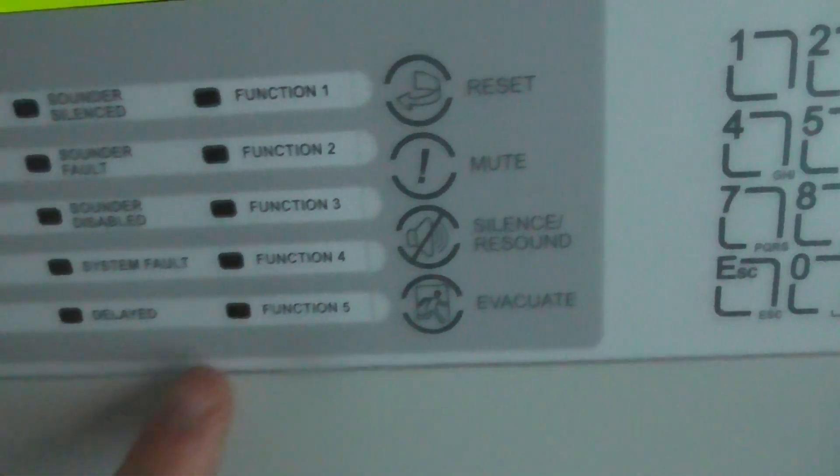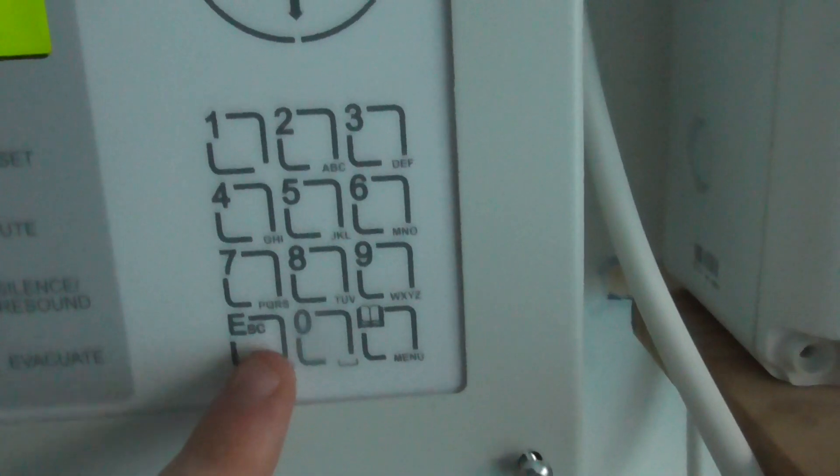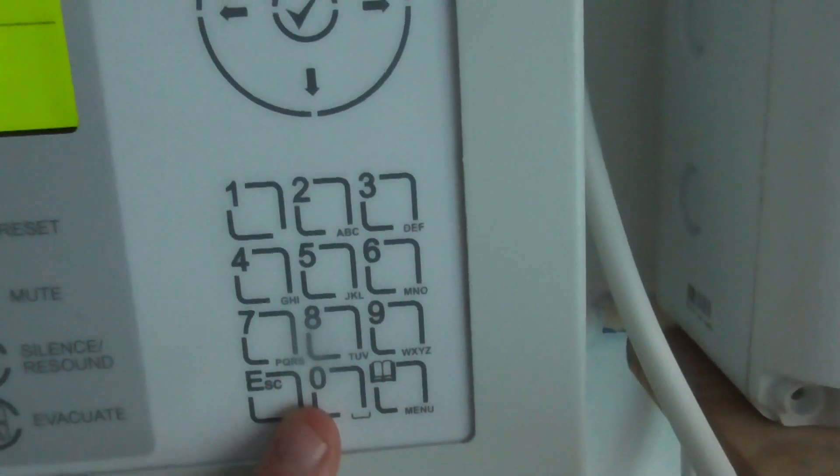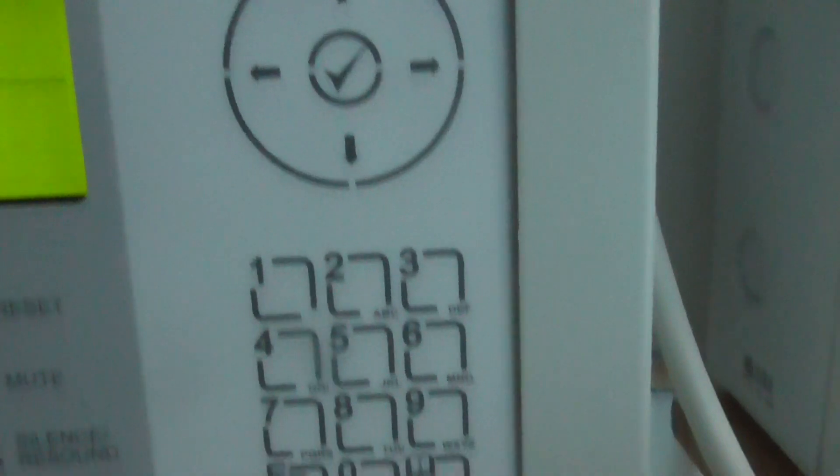We have five functions, and then we've got reset, mute, silence, resound, evacuate. And then we have a keypad for entering letters and stuff like the zone names, and arrow keys as well.